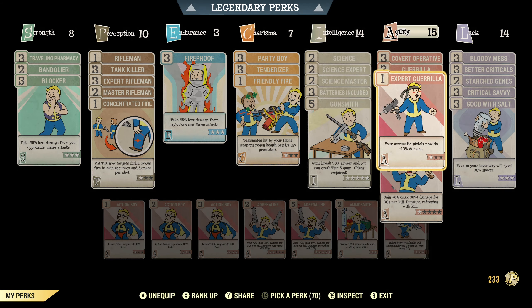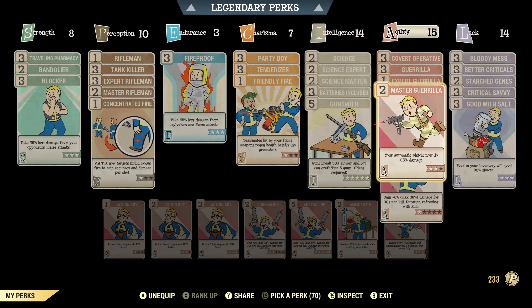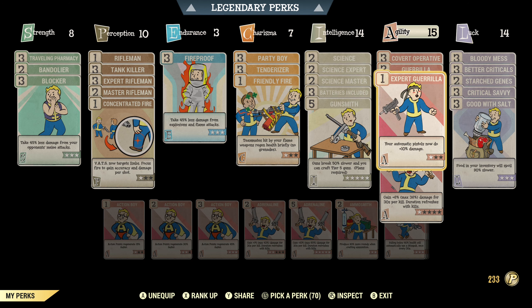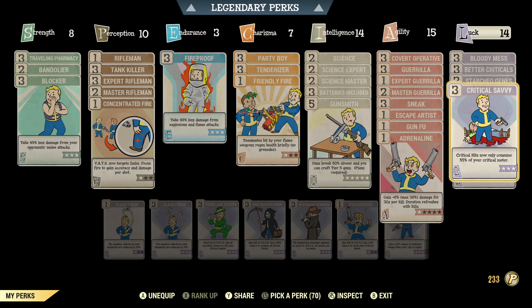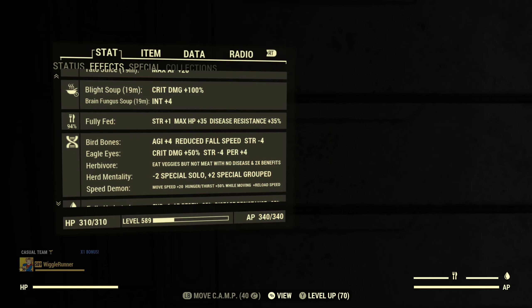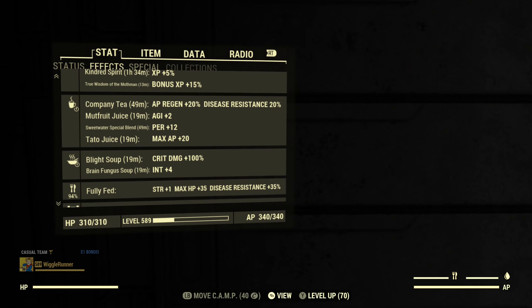Now since this is an automatic pistol, we will be using the gorilla perks. I don't have max rank on all of them because agility is very crowded, and because we are using critical hits, I have Critical Savvy and Better Criticals. I also have Follow Through, which increases sneak attack damage as well. I have Eagle Eyes, which increases critical damage, and we also have Blight Suit for increased critical damage.